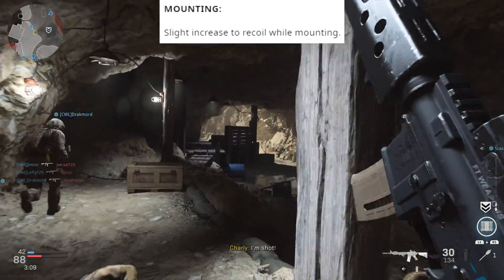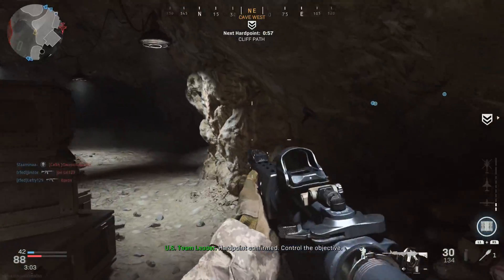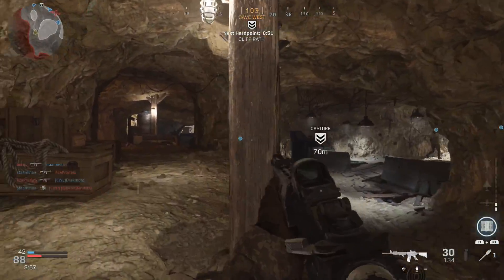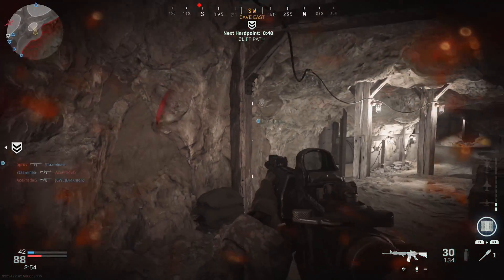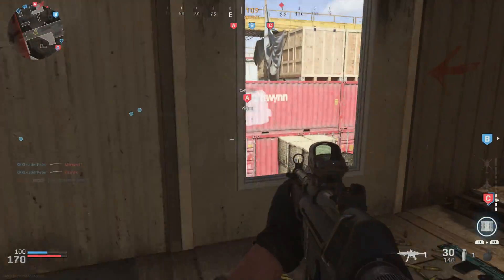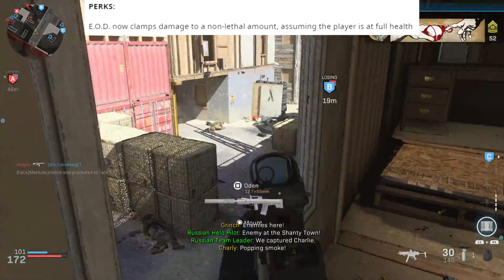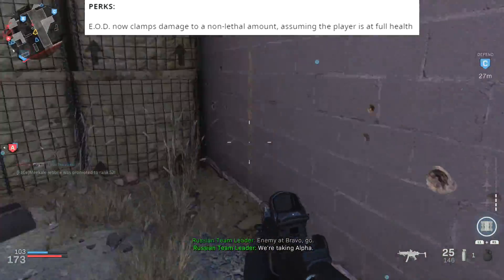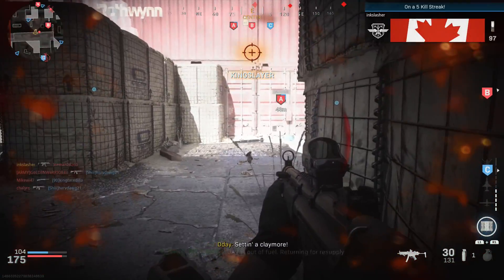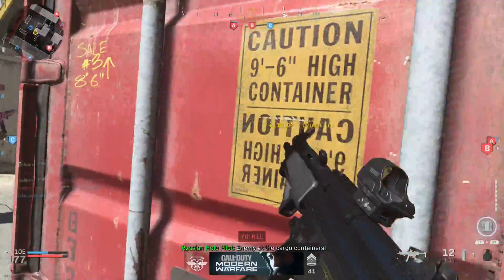Next we have mounting — they slightly increased the recoil while mounting. Before this update, if you mounted to a window or ledge your weapon would have pretty much zero recoil. They've now increased that recoil to reduce the effectiveness of mounting, which should make it less effective for people who just sit in windows. The only perk that changed is EOD — it now clamps damage to a non-lethal amount assuming the player is at full health. So bouncing Betties and C4s will no longer kill you if you're using EOD at full health.